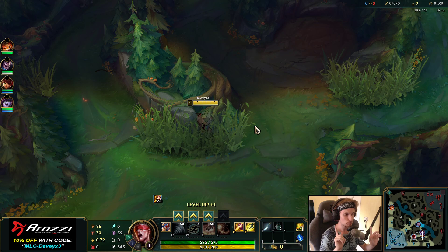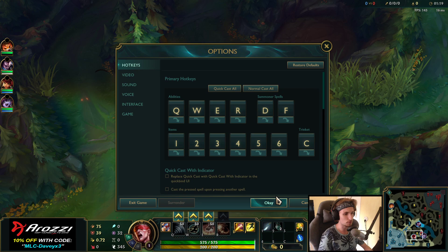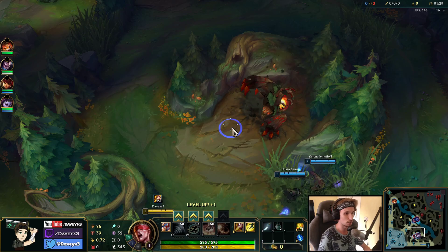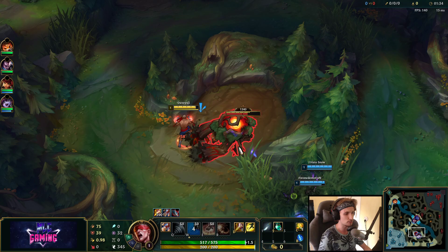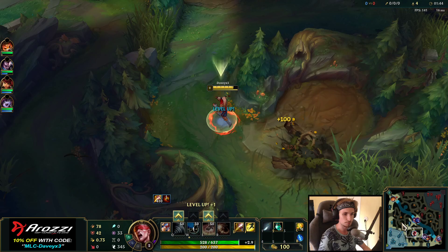Before we get into the runes and stuff, something I would recommend a lot of people to do when playing Lee Sin is actually putting your trinket on C. Not many people do this, but basically it allows you to have your trinket ward on you like an extra thumb — an extra finger — so you can ward around. It's going to make Lee Sin so much easier, and it's going to make jumping through wards a lot easier.